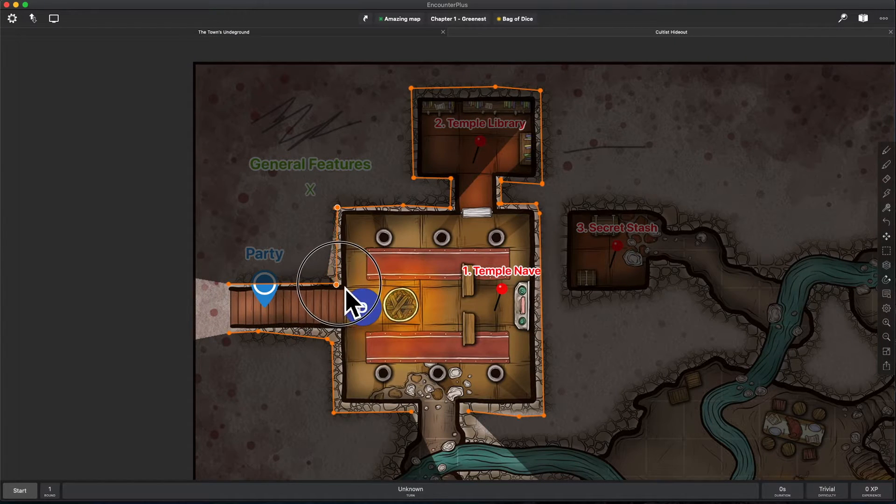It's snapping to the grid which is why it's popping around, but now that's perfectly right where it should go. I can also unclick the magnet icon and now I can get very precise control if I didn't want it to snap to a grid.